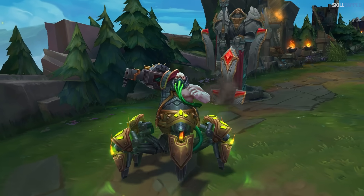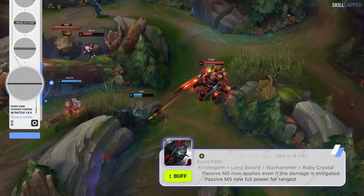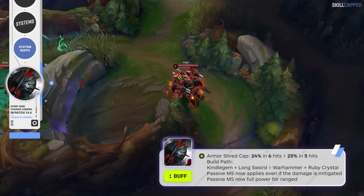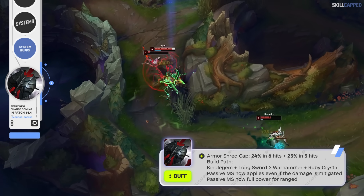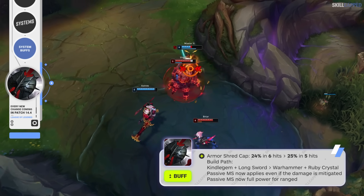We'll be starting things off by covering these system buffs, which mainly consist of item changes. Black Cleaver is getting a boost for this patch with its armor shred per stack going from 4 to 5%. The number of stacks are also being changed, going from 6 to 5. There will be a change to the build path for Black Cleaver, with Kindle Gem and Longsword being replaced by Caulfields and Ruby Crystal.